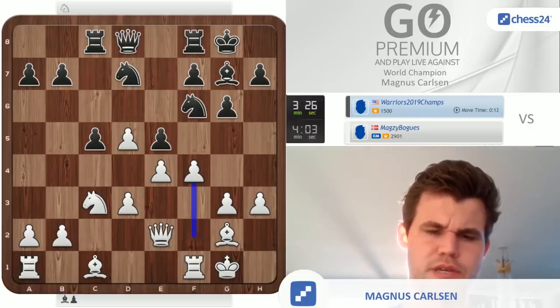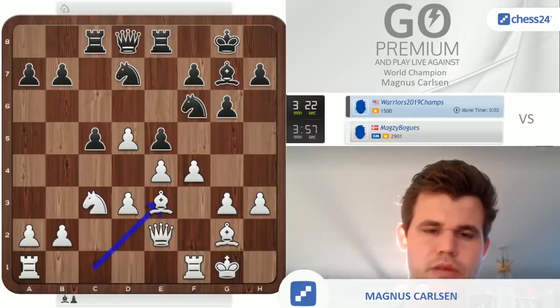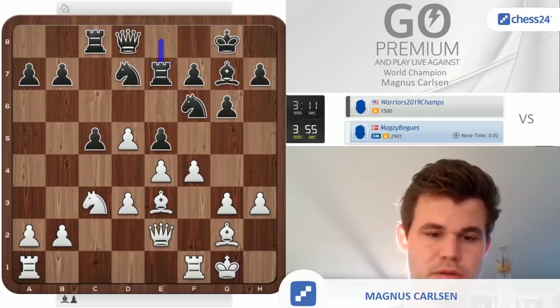If knight h5, you can just go king h2. If he had a better grip in the center then he might have had some tricks there, but I don't think he does with my passed pawn in there. Unfortunately I think d5 was certainly a mouse slip.